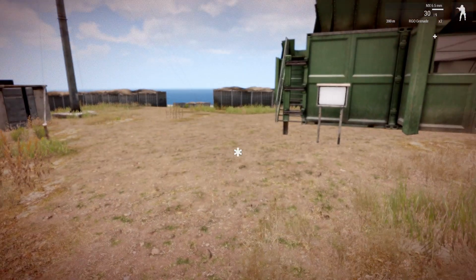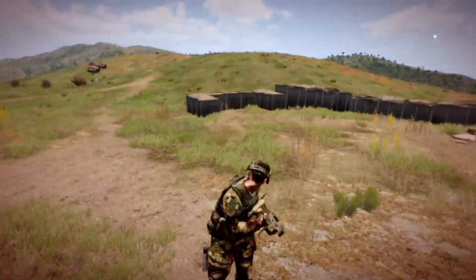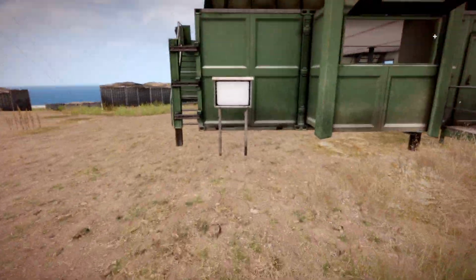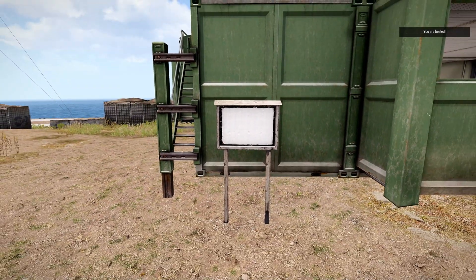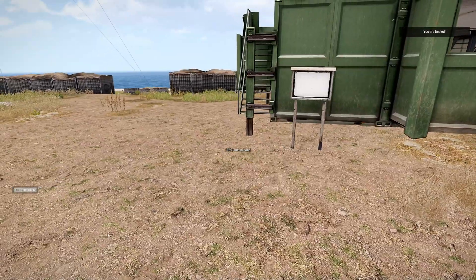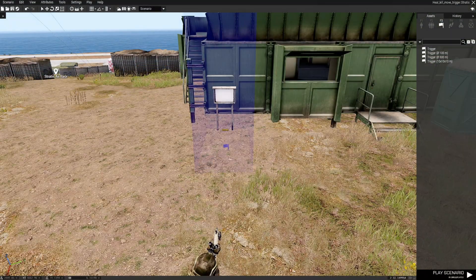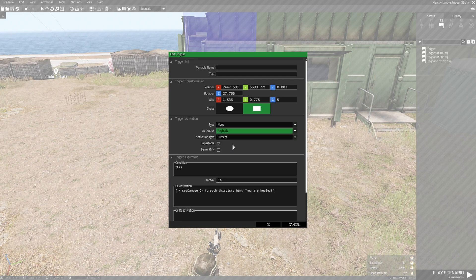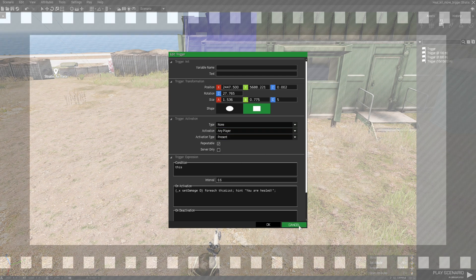You can see an icon on screen; if I scroll my action menu it says 'treat yourself' and you can see the blood on the character's uniform. Walking into the trigger — 'You are healed' — the hint pops up, it doesn't say treat me anymore, and the character is cleaned up. AI should be able to get healed too if you adjust the trigger to anybody; we set it to player so any player can enter and be healed.